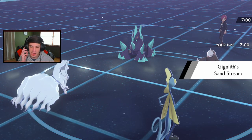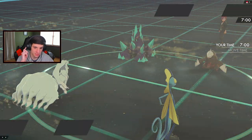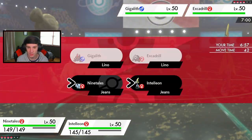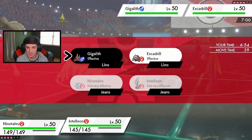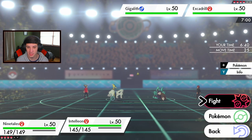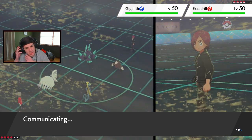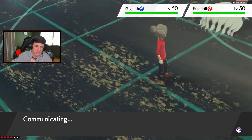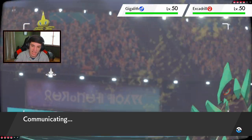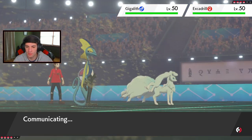He goes Gigalith into Excadrill. I'm going to drop the ice and go Raichu to tank. Inteleon should outspeed at 189 speed - confirmed faster. I'm predicting a Dynamax Max Steel Spike into Ninetales, so Ninetales goes into sash, we get the hailstorm going, then Aurora Veil pops off. Once we get Aurora Veil set up we can be rolling pretty strong.